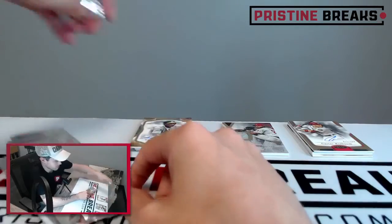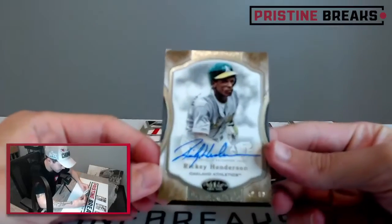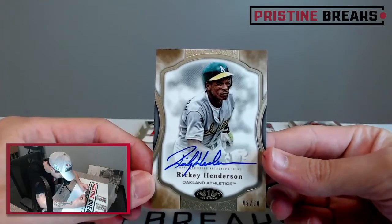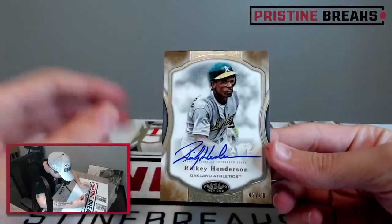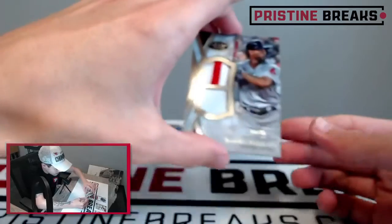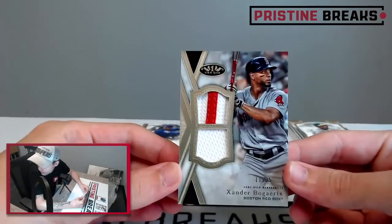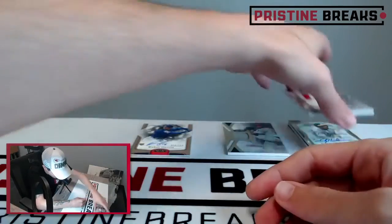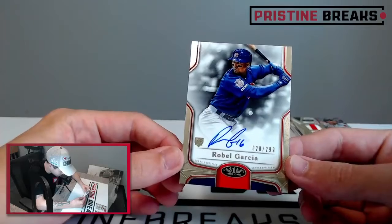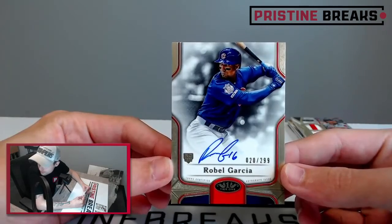Here we go. First card, right off the bat — we got a good one, good auto. 49 of 60 — Rickey Henderson. Nice, that's sick. Good looking auto. Rickey Henderson auto. Then we got 11 of 25, Xander Bogaerts, dual relic. Cool. And last but not least, rookie auto, 20 of 299, Robel Garcia from the Cubs. Cool beans. Nice.